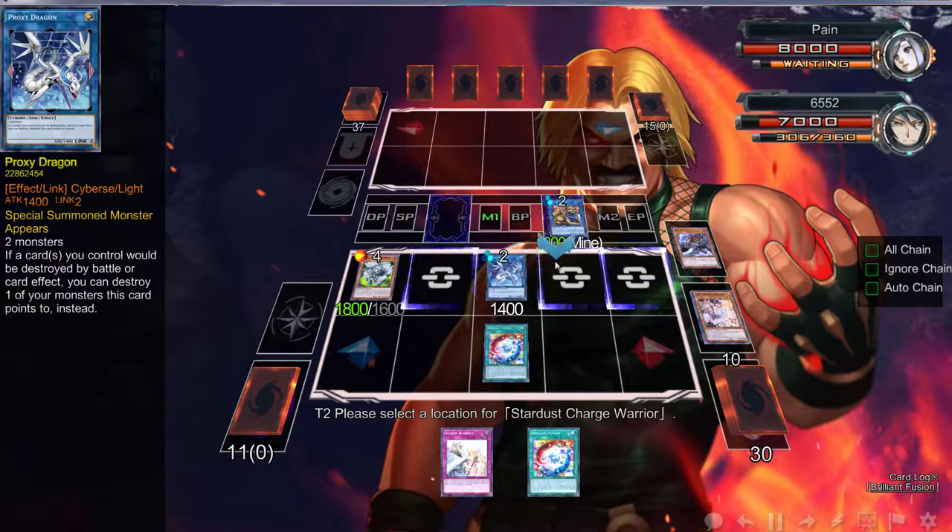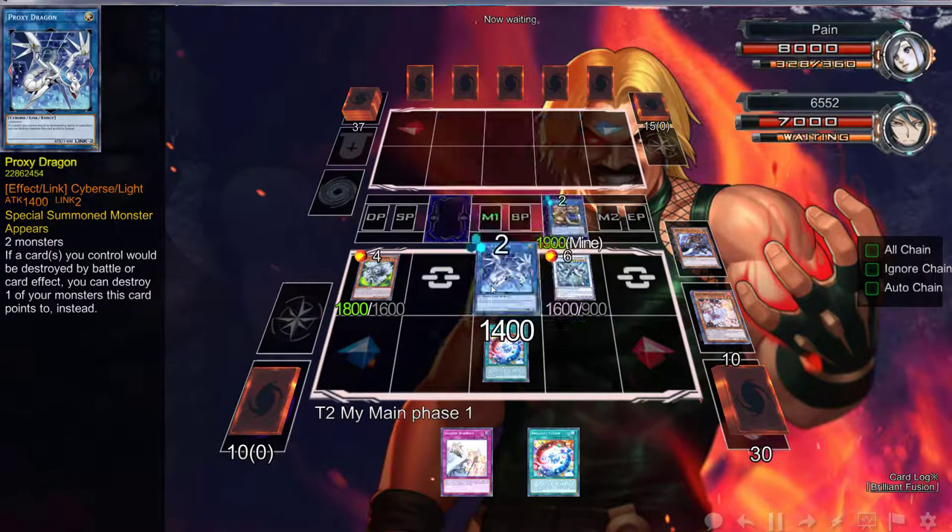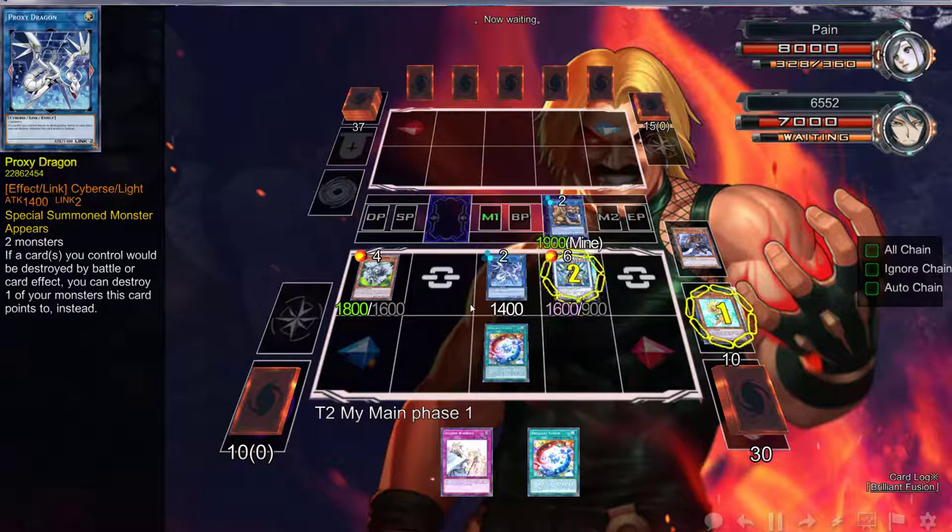Yeah, we're going to go into a Charge Warrior right here, just in case he decides to — yeah, we're going to activate that Charge Warrior. Ghost Ogre — now he got a Ghost Ogre at this point in time. Come on man.